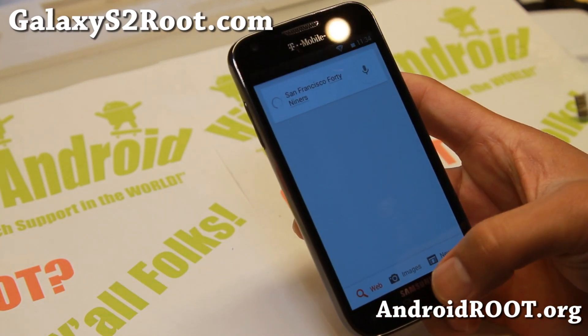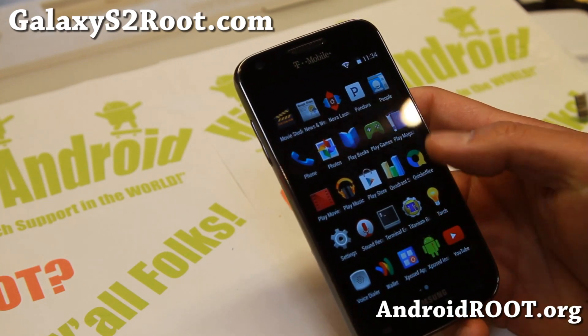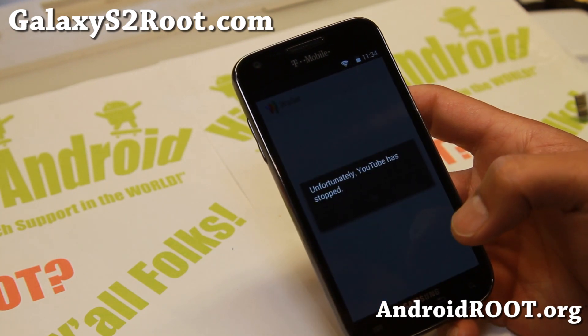And you get a ton of KitKat features, including QuickOffice, PhotoEditor, and Google Wallet working out of the box.